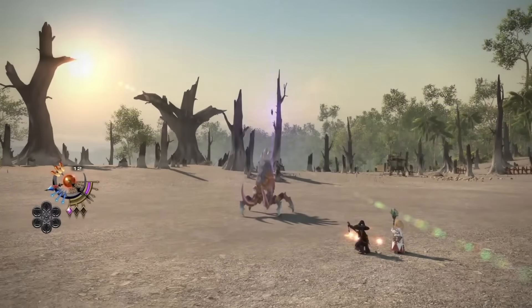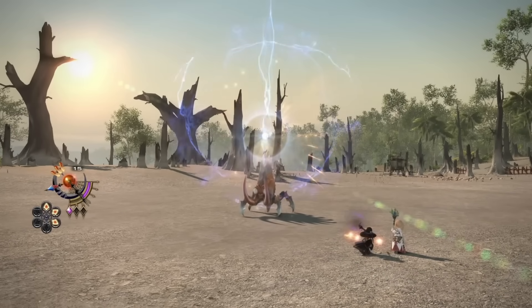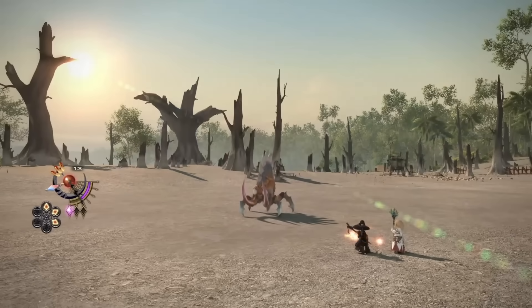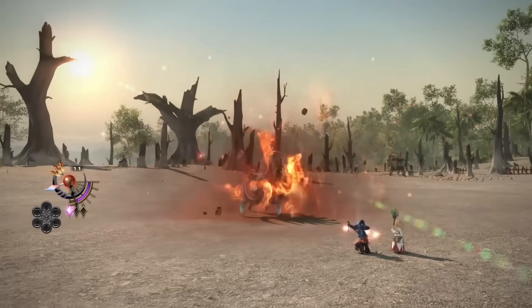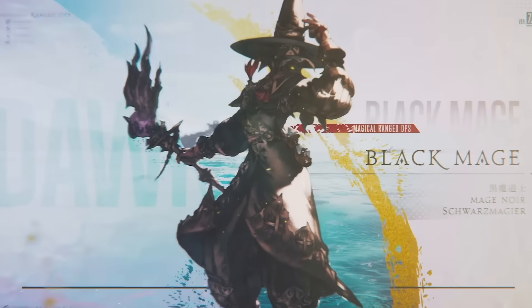He then finishes off by showing some AoE. He uses one polyglot for Xenoglossy, then uses Triple Cast, two Flares, and then the new super nuke ability. The interesting thing to note here is that Flare gives you three charges of the fire arrow gauge, letting you get max stacks with just two Flares.